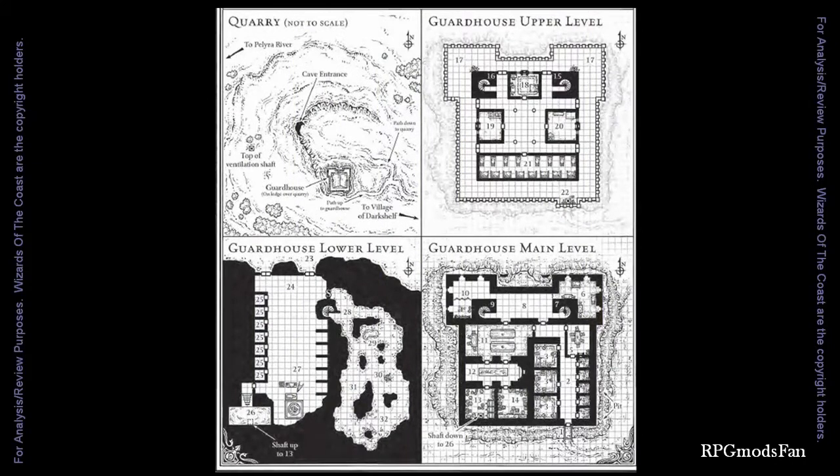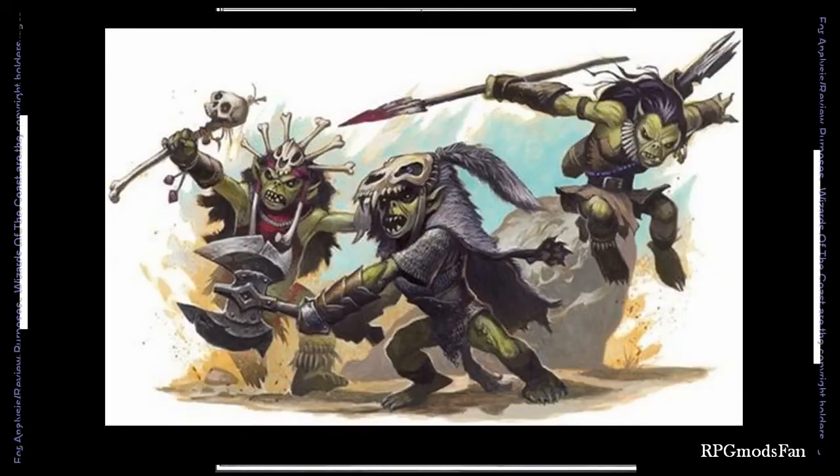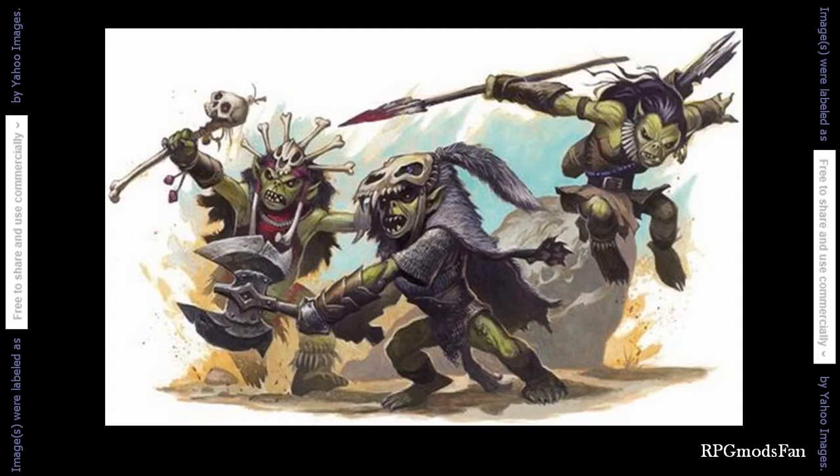The module only provides maps for the guardhouse that overlooks the quarry and for the quarry itself. The module contains boxed text for most all the numbered areas that the DM can read out loud to the players as they progress through the adventure. The guardhouse and the quarry together have 66 numbered areas. The guardhouse has 11 human guards, 16 goblins, 3 bugbears, and more than 20 slaves and a few other creatures. Given the ruckus nature of goblinoid creatures, and assuming the player characters were able to enter without raising an alarm, the denizens of the guardhouse will not respond to the noise of fighting in most areas of the guardhouse in general.